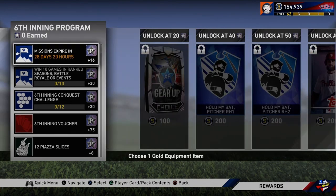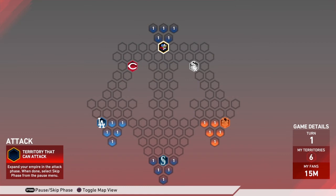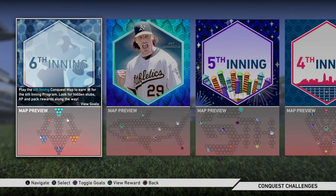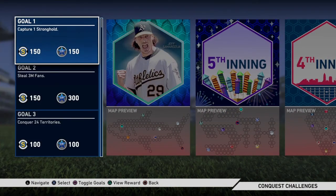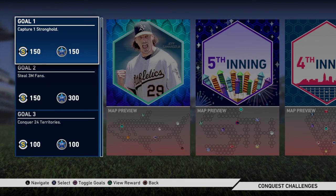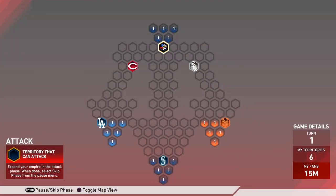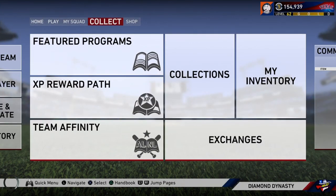So how do you get stars? Pretty much the same way you get stars every other time we have an innings program. You have 10 wins, which gets you 30 stars in either ranked, battle royale, or events — just 10 total online wins. Then you have Conquest. The sixth inning Conquest board looks like a Mariner's Trident, which is fitting because it's Griffey Week. They said this will not be as stacked rewards-wise as the Shark Week one, which is fine. The cool thing about this one is you're not in a hurry — just capture one stronghold, steal 3 million fans, and there are no time-based requirements. There are only about five strongholds to do, so it's a pretty easy map. Just do it and get 30 free stars.